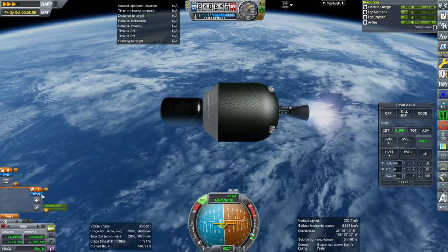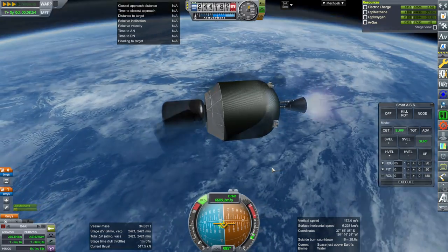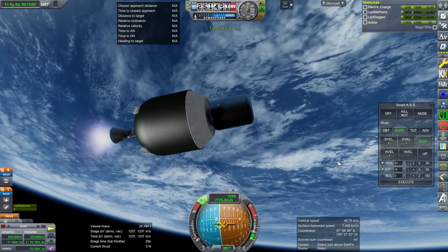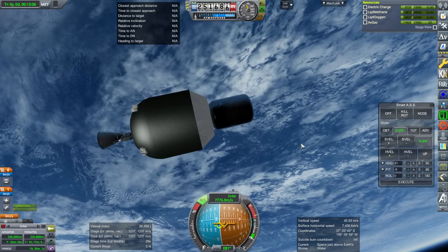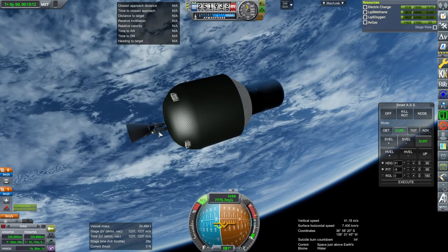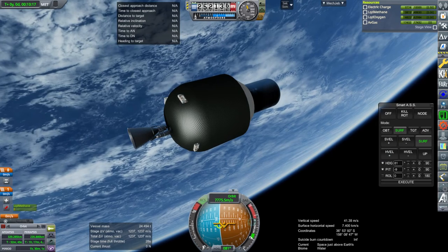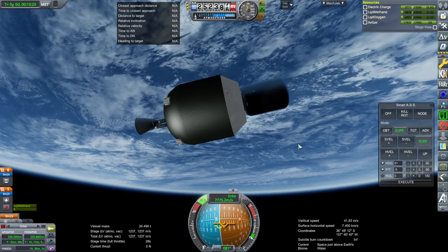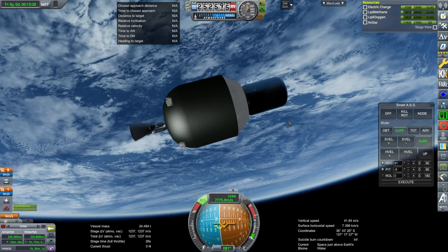I have no idea why the stock readout doesn't show any delta-V — that's peculiar. That is in orbit, and we have 1,237 meters per second left. So it does seem a little bit egregious with the more efficient engines now. Maybe we should do something about that and increase the dry mass. If we add more dry mass on the second stage especially, that would probably dampen things quite a lot.